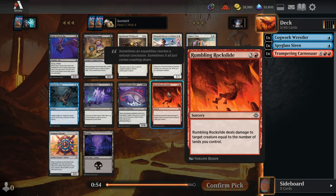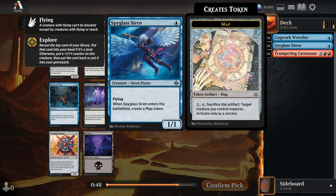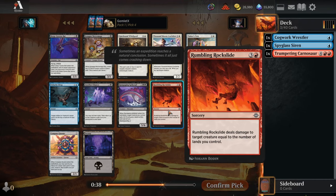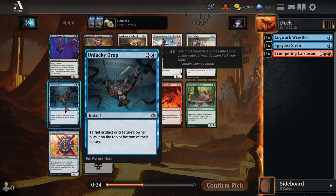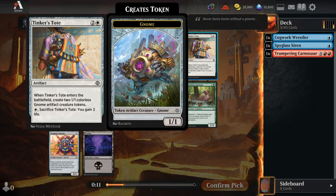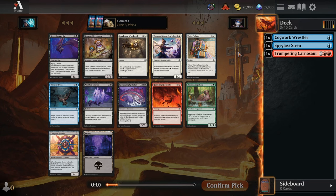Pick number 4 now. I've not been very impressed by Rumbling Rock Slide in this format — when a lot of the best cards are cheap value plays like 1-drops and 2-drops that explore, give you a map token, or have a good Enter the Battlefield effect, Rock Slide ends up trading down mana-wise and into cards that gave your opponent additional value even when you kill them. Unlucky Drop is also kind of expensive, but at least it's instant speed and hits a little more than just creatures. There's another Deep Cavern Bat and a Tinker's Tote for solid off-color options — I think those are the two best cards in the pack.